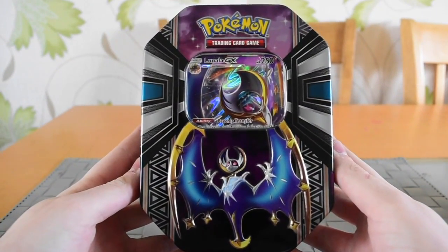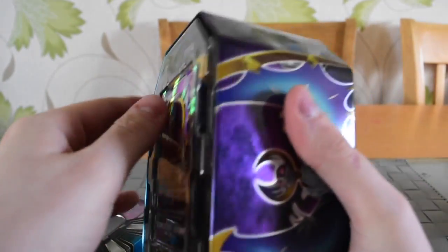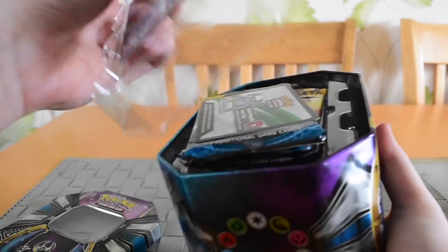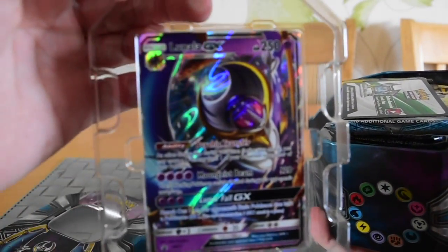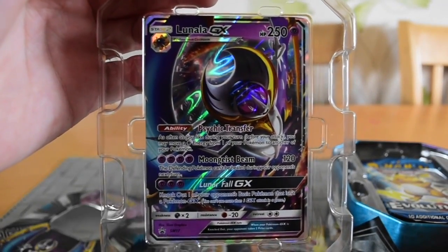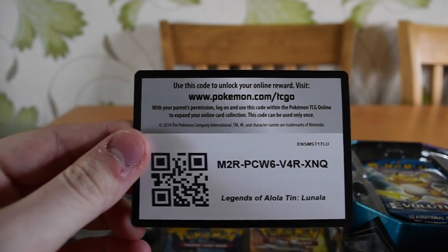So here we are. Looks pretty damn cool. Let's open it up. That's the Lunala GX — looks pretty cool. We'll get that in a sleeve later. There's the code for you all.